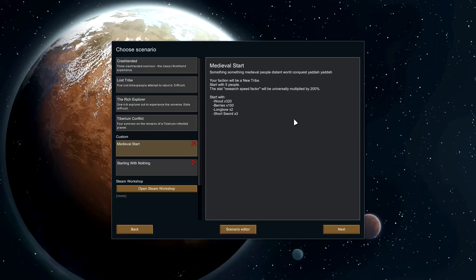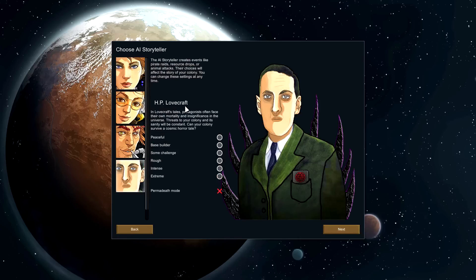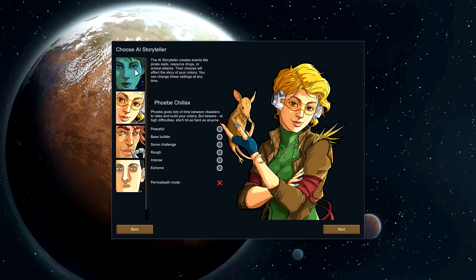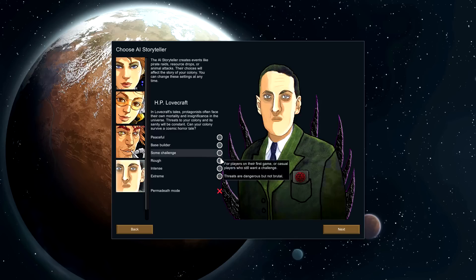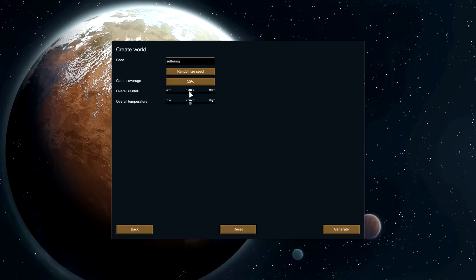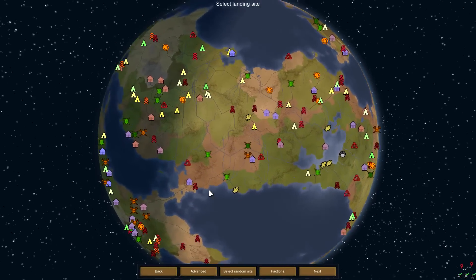Story doesn't really matter too much. I really like the HP Lovecraft Storyteller because he's a nice mix between Phoebe Chillax and Cassandra Classic — he hits hard and often but takes long breaks between events. It's a really nice mix. I'll play on Rough because Rough is kind of the normal difficulty. We'll go for a super large world just for fun. 'Suffering' is a seed — that'll be fine. Rainfall and temperature are fine.